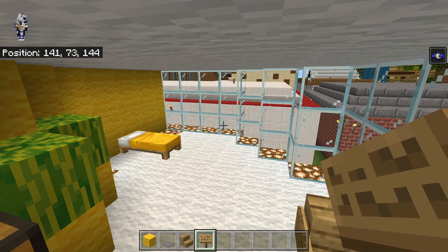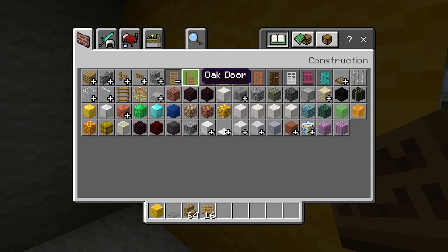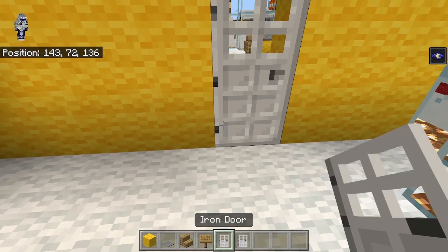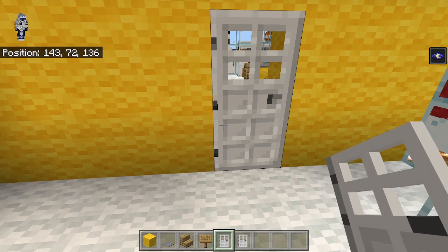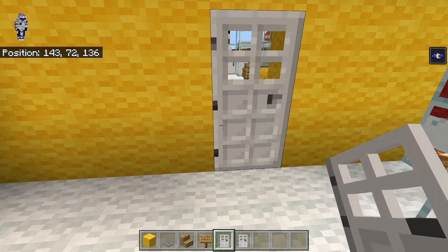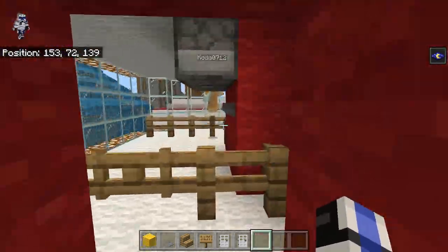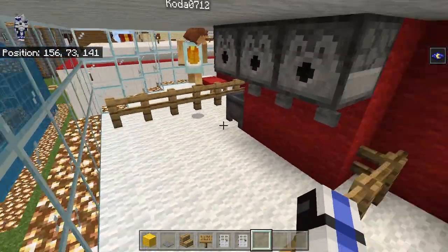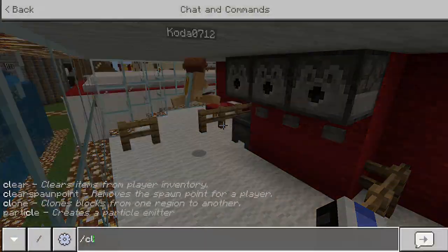That is that room done — quicker than I thought. Let's put the iron door, which you're never gonna be able to get into, over on this side. Let's just break that lever there. Did I beat Koda? Oh, this is this room — no wonder. I'll kind of check back.